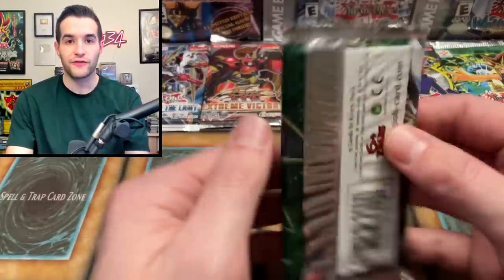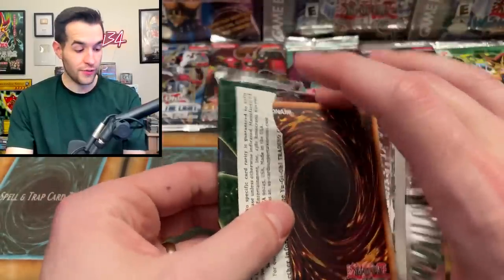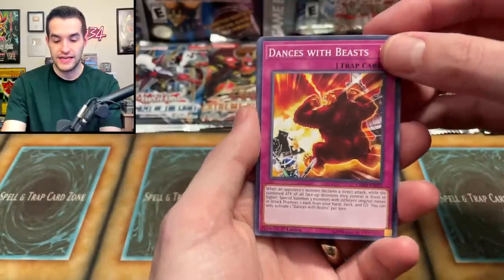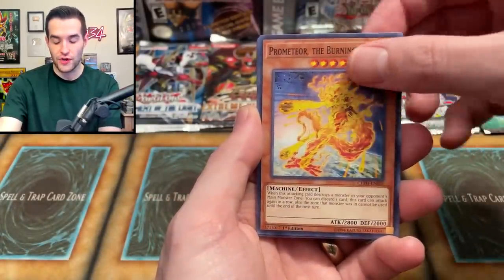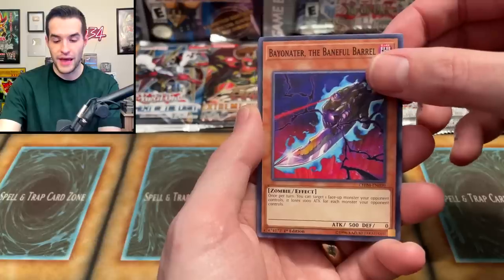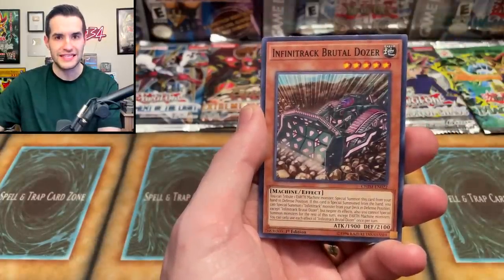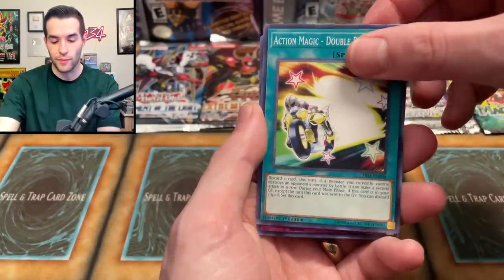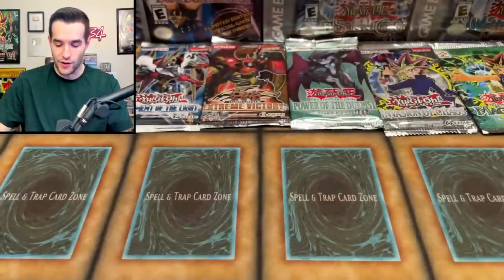Next up, Chaos Impact First Edition. IP Masquerena potential — Starlight Rare! We pulled Dances with Beasts, Desert Locusts, Prometeer, The Burning Star, Bayoneter, The Bainful Barrel, Gladiator Beast Comeback, Finish Track, Brutal Dozer, Action Magic, Double Banking, Peaceful Burial, and the Overburst Dragon. So we will not be pulling a $1500 Starlight today.